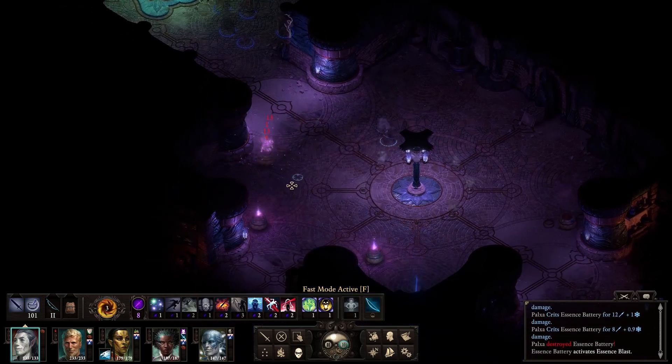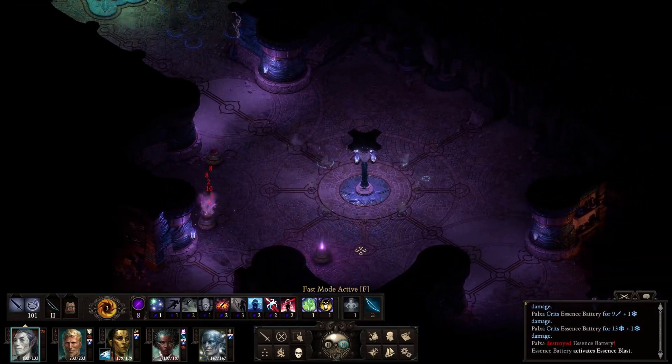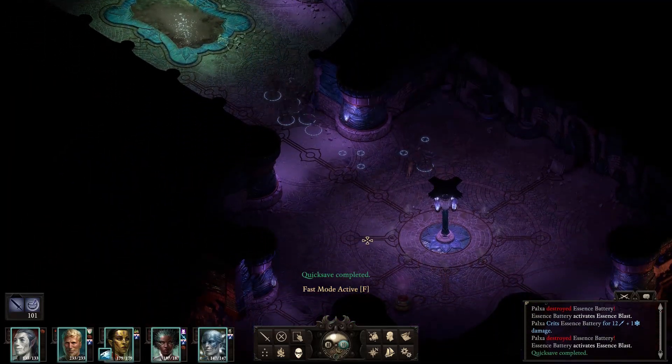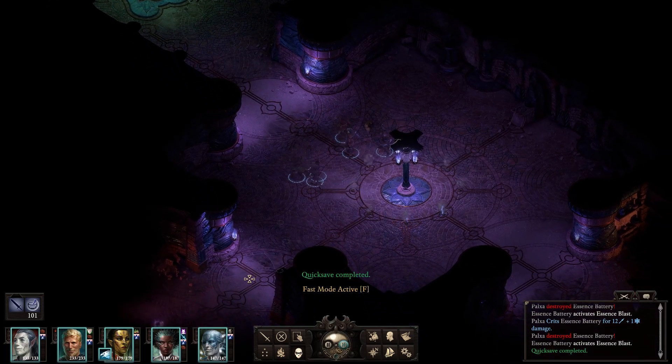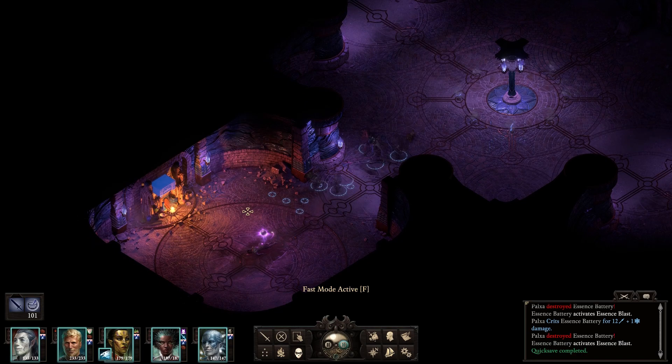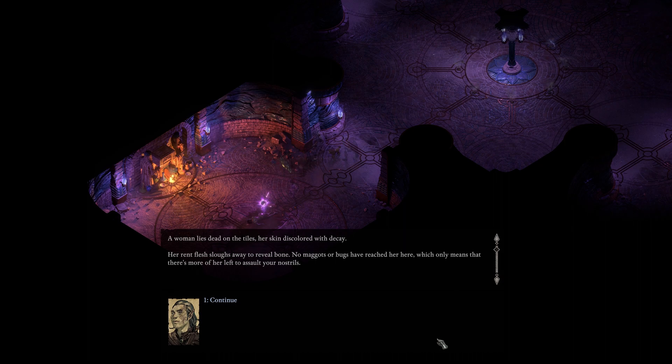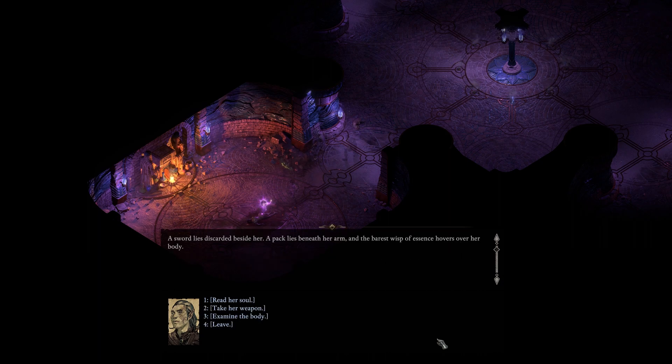There's a library! And that's how it's done. The essence batteries are destroyed. Not a library - just a room. What's going on here? A woman lies dead on the tiles, her skin discoloured with decay. Her rent flesh sloughs away to reveal bone. No maggots or bugs have reached her here, which only means that there is more of her left to assault your nostrils. A sword lies discarded beside her. A pack lies beneath her arm. And the barest wisp of essence hovers over her body.